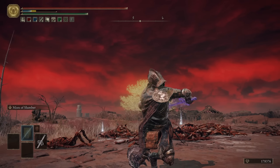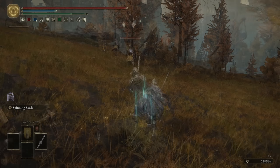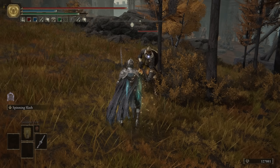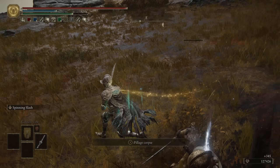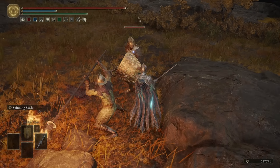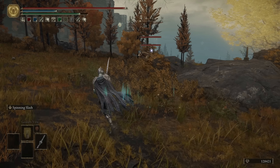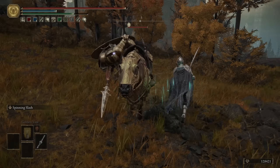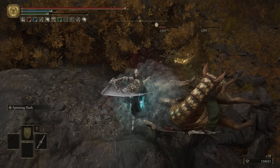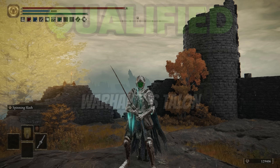As always, this tournament will be round-based, and in round 1 we'll be looking at the attack rating. Let's start off with the regular smithing stone weapons and eliminate some very straightforward crappy options. There are many regular straight swords we can get rid of straight off the bat, because unlike some other weapon categories, only one of these weapons has anything unique about it whatsoever. That is the Warhawk's Talon.